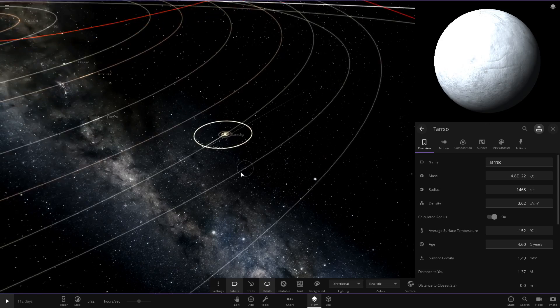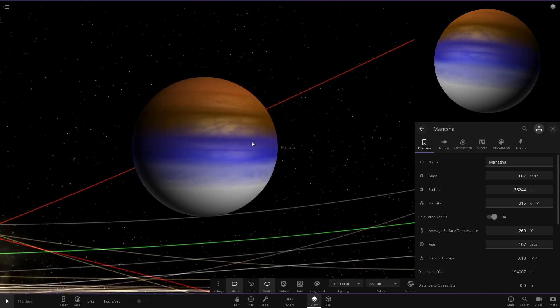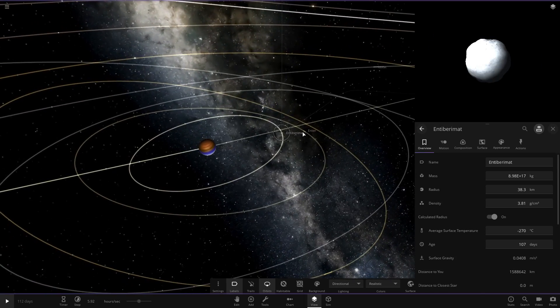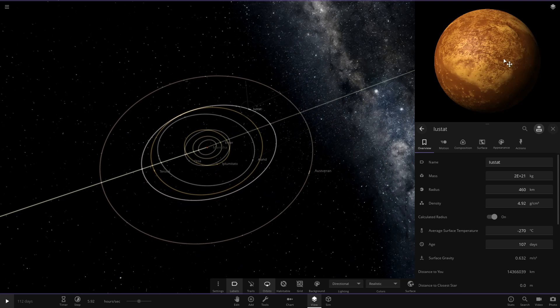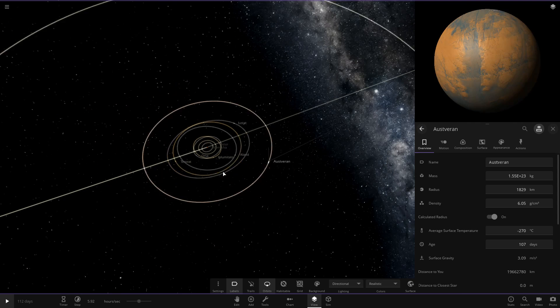Then the next one over here has a bigger system going on. This gas giant is definitely customized - it's got a nice blue band in the middle. It's got a big load of moons - they all look like asteroids, though some of them are a little larger and more sphere-like.